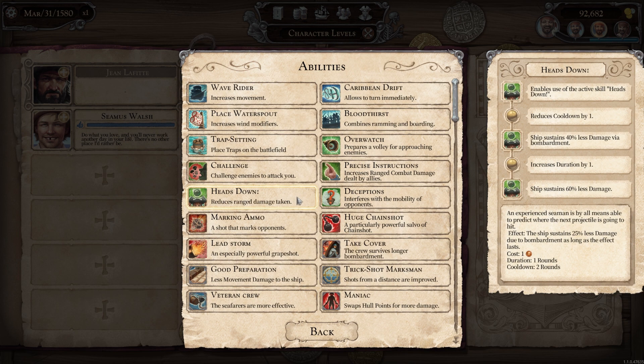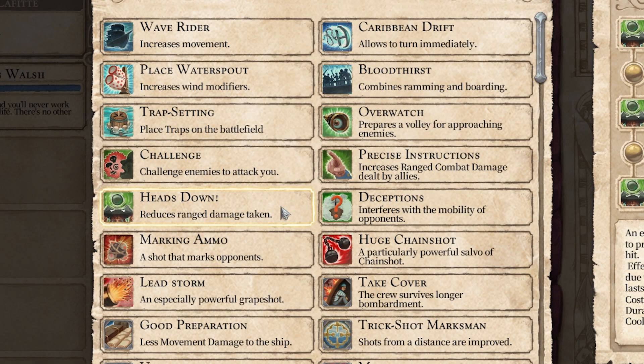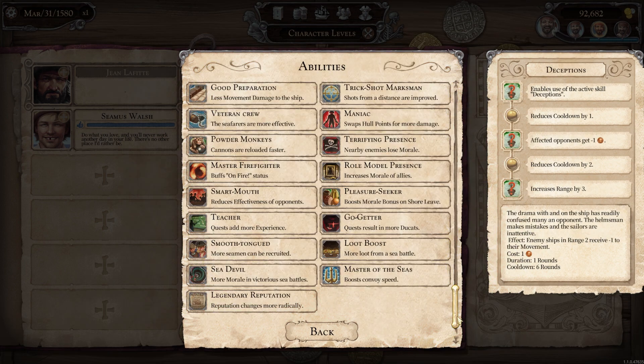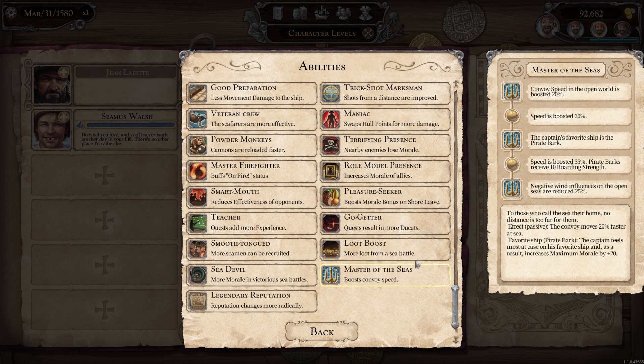Heads Down is a defensive tactic that you can use during a naval battle. It reduces the ship's damage by 25% at the beginning and lasts for one turn. By using skill points, you can improve these values.